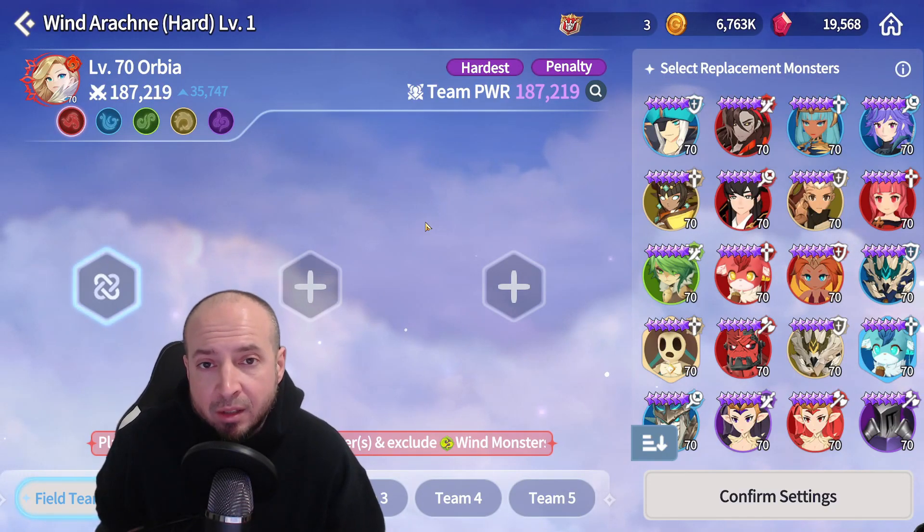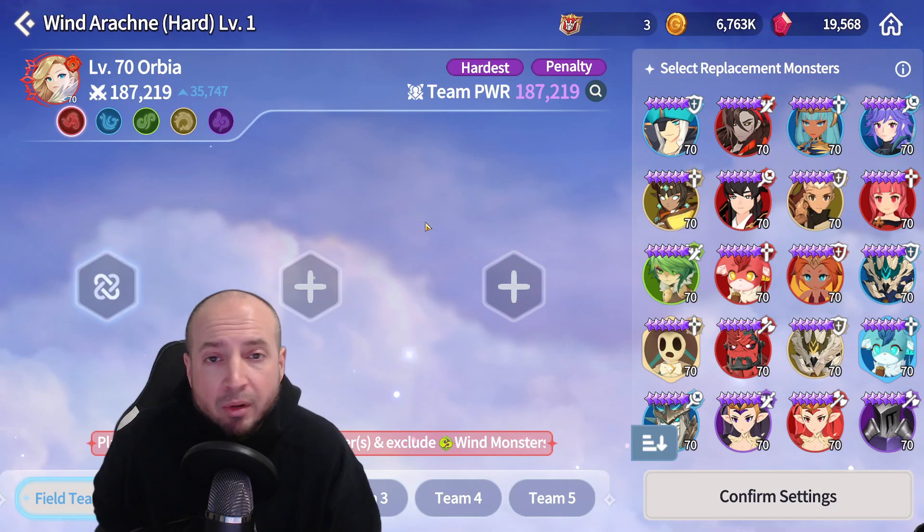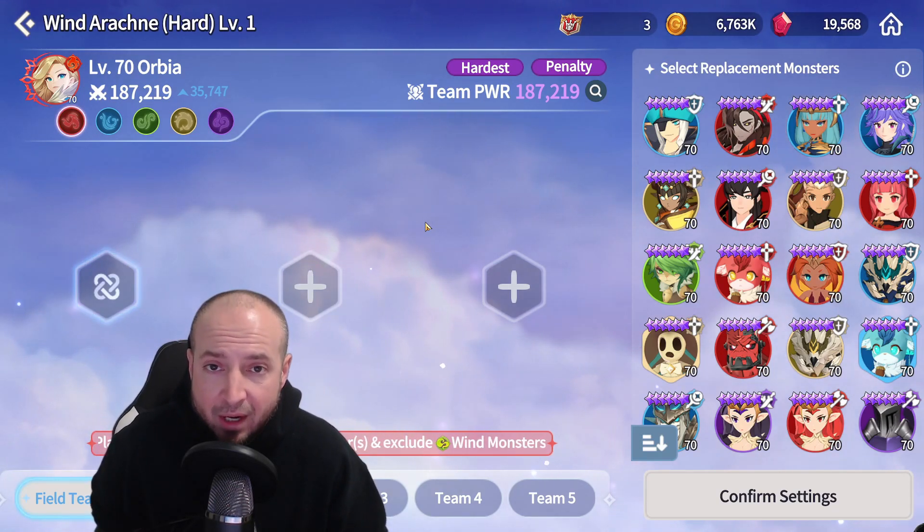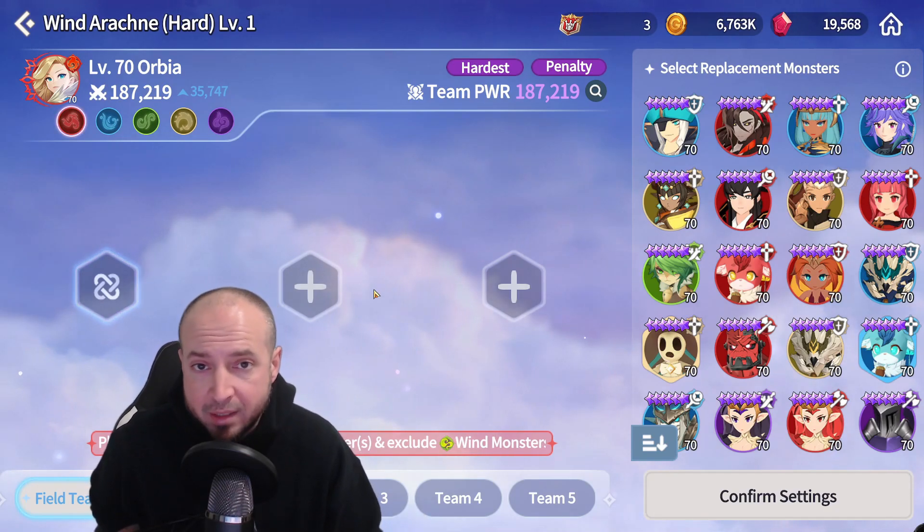Depending on your summoner, the team composition changes. You're always going to want at least two damage dealers, a support with either shield or invincibility, a defense break, and if you can get an attack buff in there, do that. You need a fire warrior and no wind monsters.